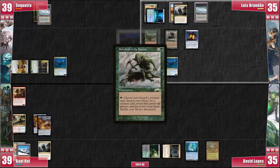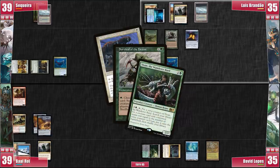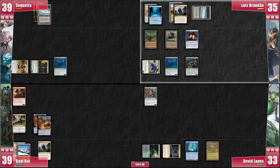Luis goes ahead and grabs Isean. He casts Isean with the mana floating from Carpet of Flowers and Utopia Sprawl, tapping Tundra as well. He swings at David with Derevi and untaps his Breeding Pool, then passes. David draws and casts a Toxic Deluge, which he already had for a bit. He pays 3 life. This is pretty bad news for me and Luis, especially because I just wasted mana casting Thrasios.